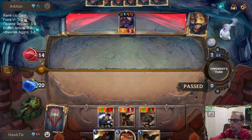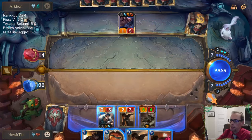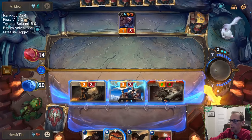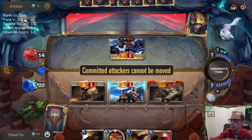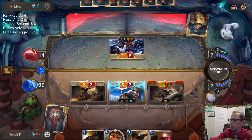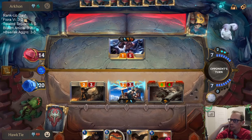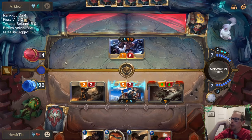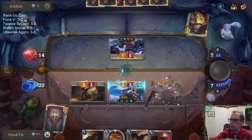You're basically trading Transfusion for a 3-3 — they're likely going to get this 3-3 anyway, but at least they don't have it for this attack step. I shouldn't go straight to attacks — this isn't good. I should honestly play all three of these pre-combat because they're likely going to have spell removal. I really should play all these pre-combat, and then attack.